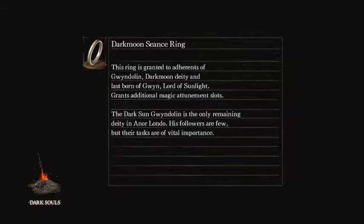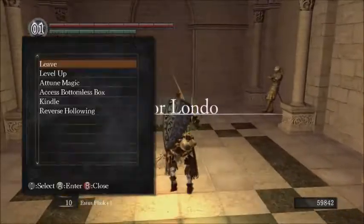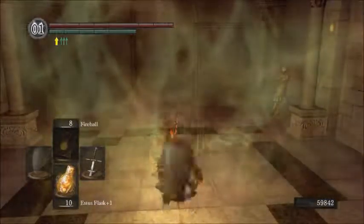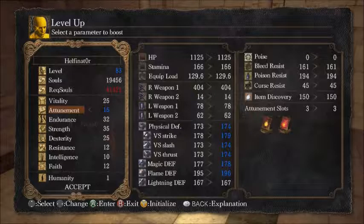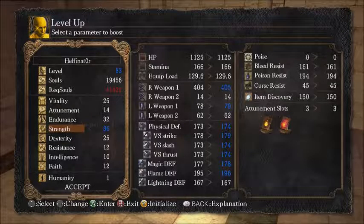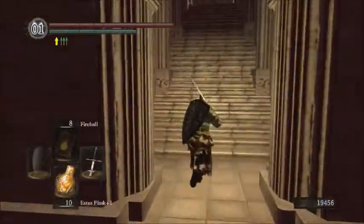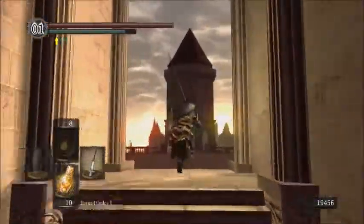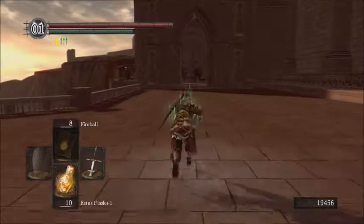Dark Moon Seance Ring — that's actually a very important item. Just by teleporting here we've got enough to level up. Attunement — no, that won't give us another slot. Faith — hmm, considering things. Yeah let's just go for strength. Can't hurt on strength, especially since our blade scales with strength and dexterity.